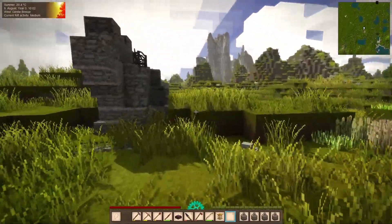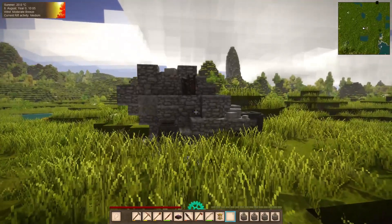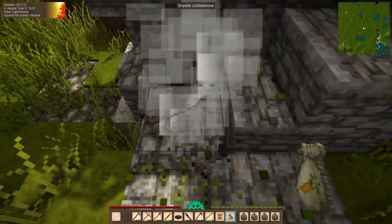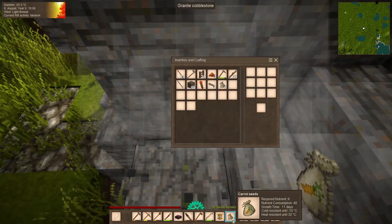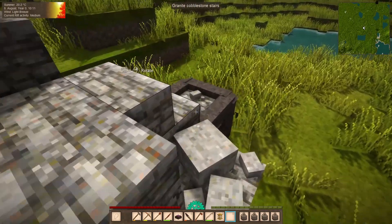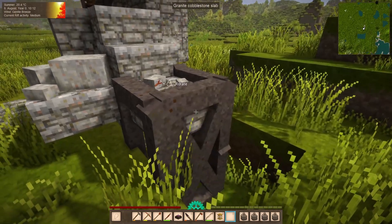Well I spotted this in the distance. It's not exactly what I was going for at first. Here we have some growing rye. I just wanted to look at this place — we got some seeds, which seem to be carrot seeds, and seven at that. That's pretty good. So besides from that we got ruined braziers and a granite cobblestone slab.